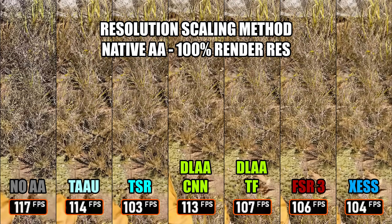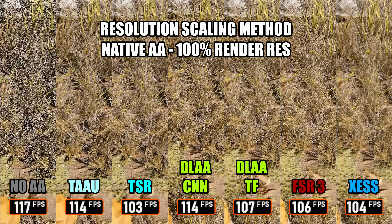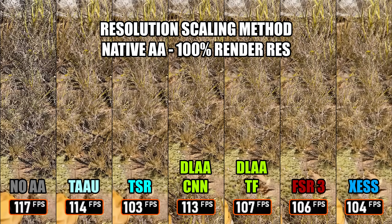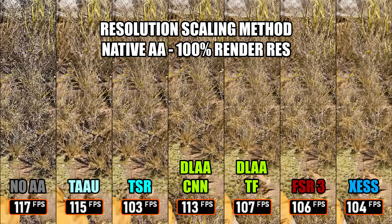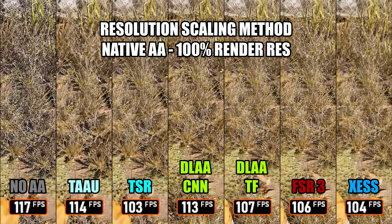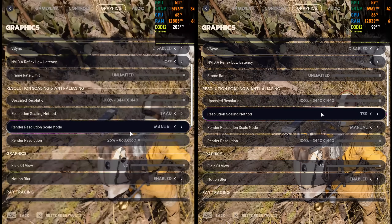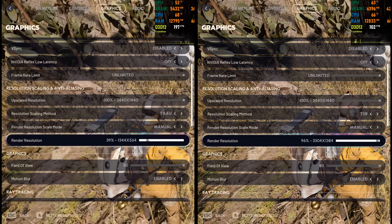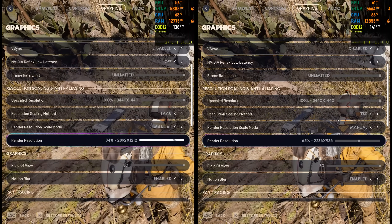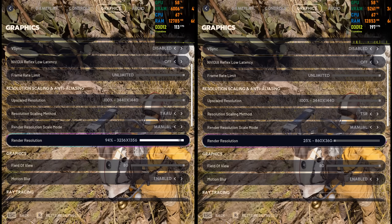Then we have two DLAA models: CNN and the newer Transformer model. The Transformer version is more taxing on performance, and later we'll dive deeper into the differences between CNN and Transformer DLSS, including visual quality trade-offs. FSR 3 also holds up well here, with performance similar to Transformer DLSS, while XESS looks a bit too soft and overall performs close to TSR, making it hard to justify. You can adjust the render resolution for both TAAU and TSR in these settings, however I wouldn't recommend using TAAU because even at 100% render resolution, it still looks noticeably too soft and shimmery compared to the other options.